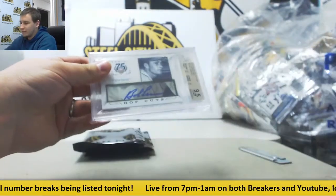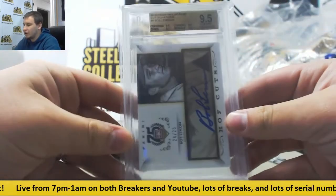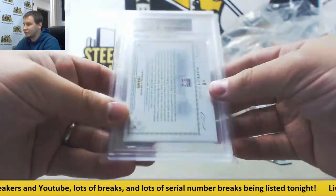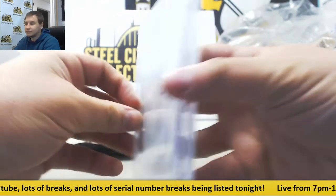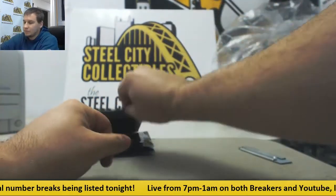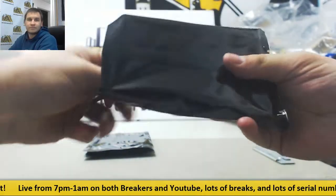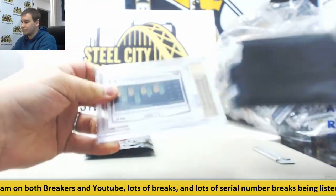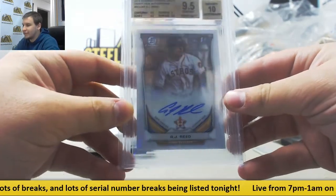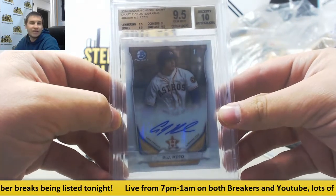We've got Hall of Fame Cuts, 24 of 25 — Bob Lemon. That is from 2014 Panini Hall of Fame 75th Anniversary — a 9.5 gem quad, 9.5 with a 10 auto. That's a cool piece. Next up, AJ Reed from 2014 Bowman Chrome Draft Pick Auto — 9.5 gem with a 10 autograph, 9 on corners, 9.5 for the other subs.